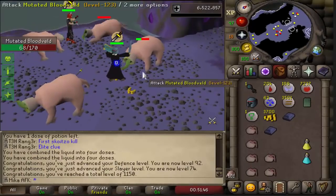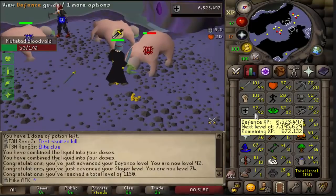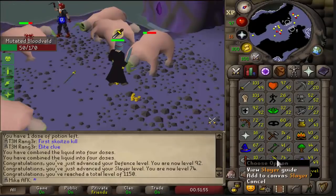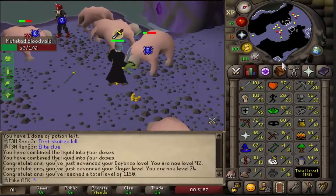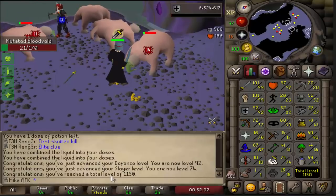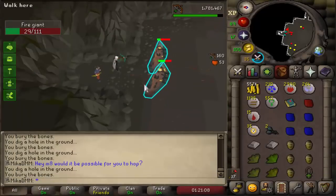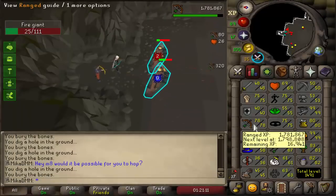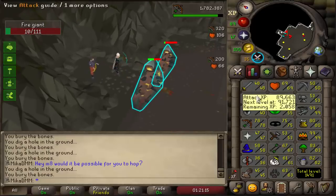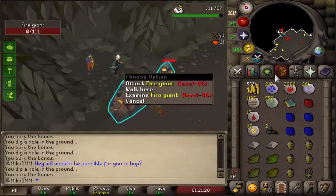Quite a lot of things just happened. We ended up getting 92 defense, which is halfway done to 99. We got ourselves 74 Slayer, which is pretty nice. The next big goal is level 80, so I can get myself Rune Boots from Nechryaels, and they're also gonna be insane money for me. We also reached 1150 total. I'm still ranging the Fire Giant task. I want to get ranged to 80 and then stop ranging, then get probably Attack to 80, Strength to 80, Defense to 80 — all the skills to 80. That's gonna be so many points. But for now, we're just ranging them.